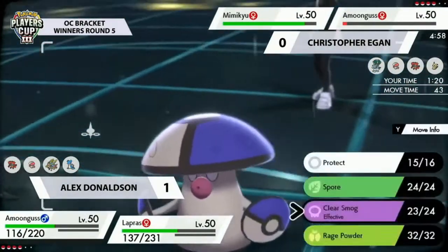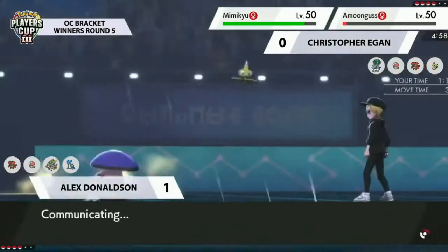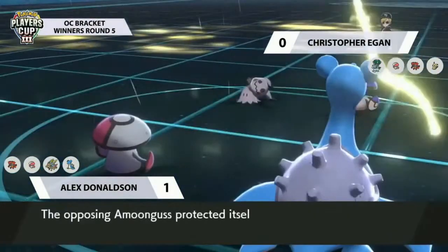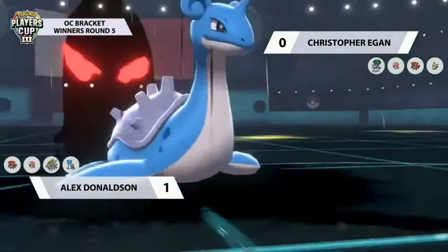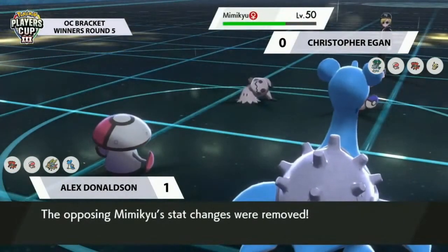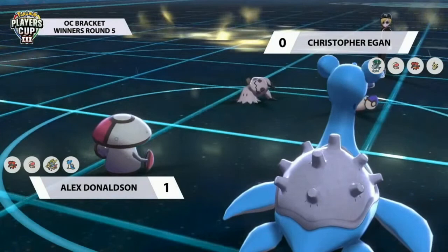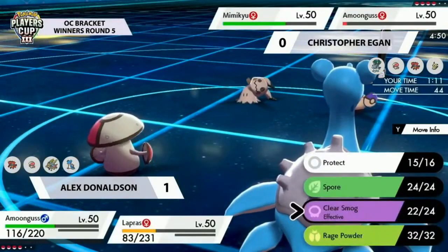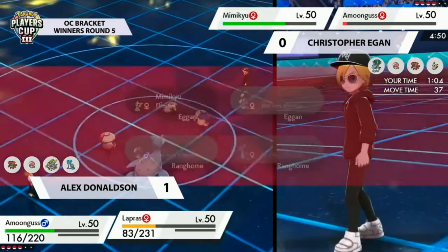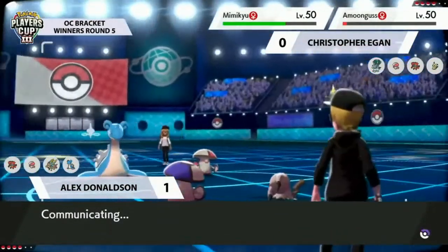Clear Smog hits Mimikyu, breaking its disguise — nice. Amoonguss didn't swap out and Mimikyu goes for Swords Dance. I was just saying Hydro Pump is good to cover all your bases, but the accuracy is a really bad miss right now since Amoonguss's Taunt is over — it can even Protect and switch out. Having to deal with Amoonguss for more turns is annoying because you're also stalling out your own Light Screen and Reflect turns. Shadow Sneak slowly chips Lapras, Clear Smog resets Mimikyu's attack, and rain ends but Electric Terrain continues.